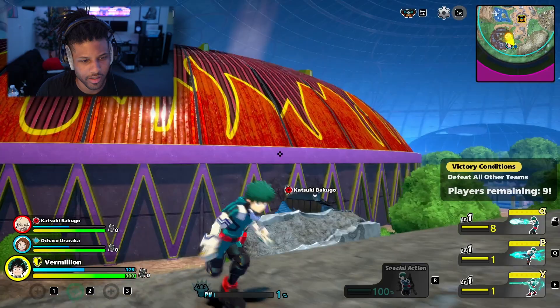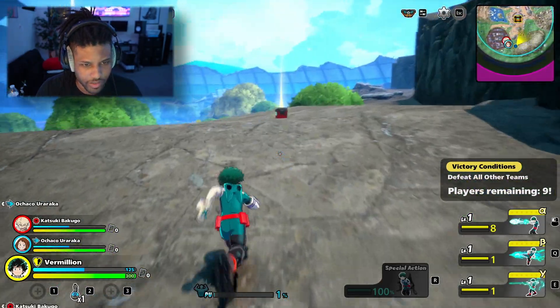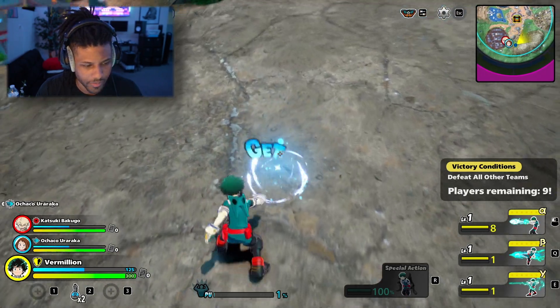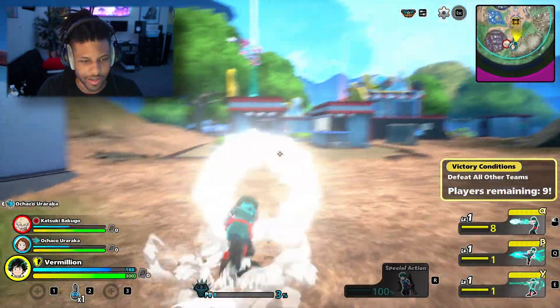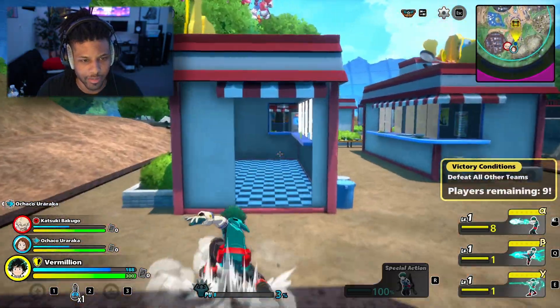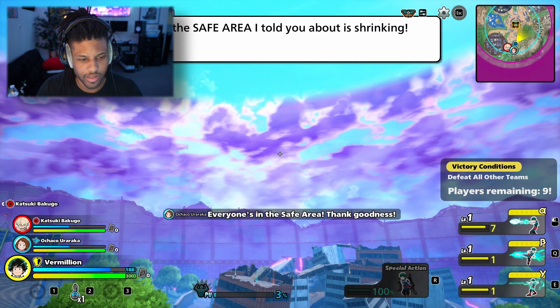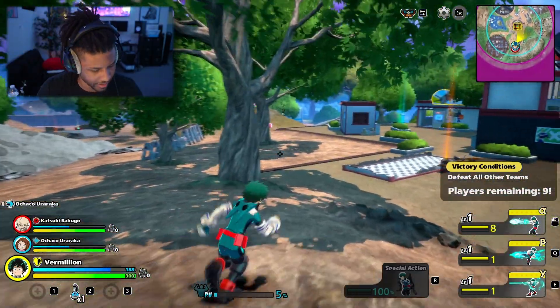My team's not even following me, what are they doing? Let's pick up some items — shield and more shield. Now let's keep moving. I see enemies over here — these are AI enemies. Where's my team? We gotta engage.